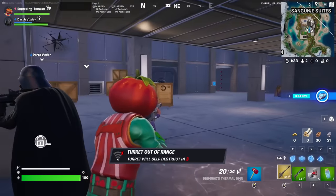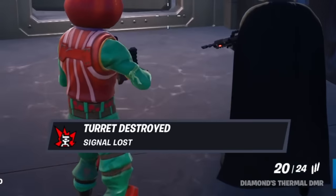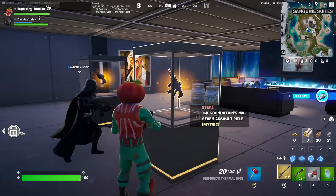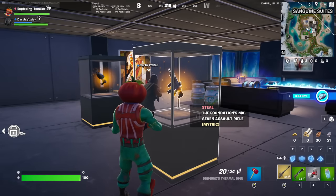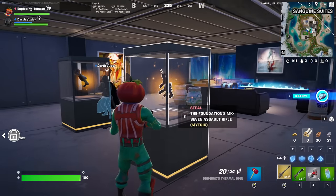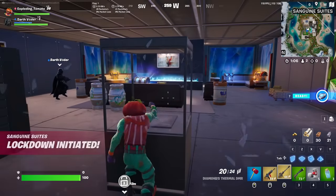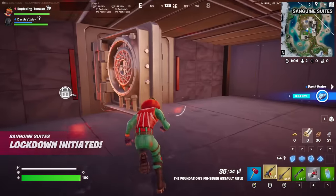Turret out of range! Turret will self-destruct! I don't know if it's random each time or if each vault has set locations, but this one's got the MK Alpha and Zig and Choppy's Ray Gun. I'm definitely gonna take the Foundation's gun and let's skedaddle. Honestly, the design in these new POIs is crazy good.